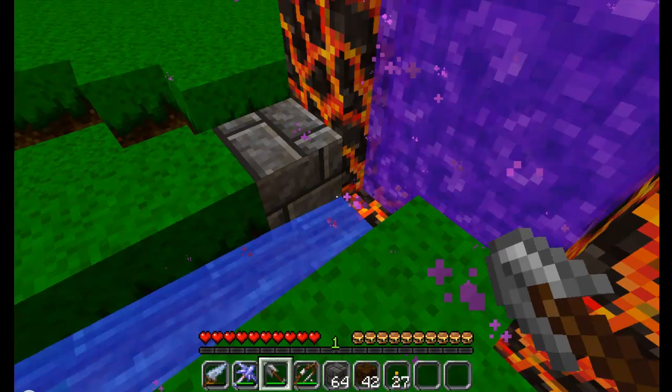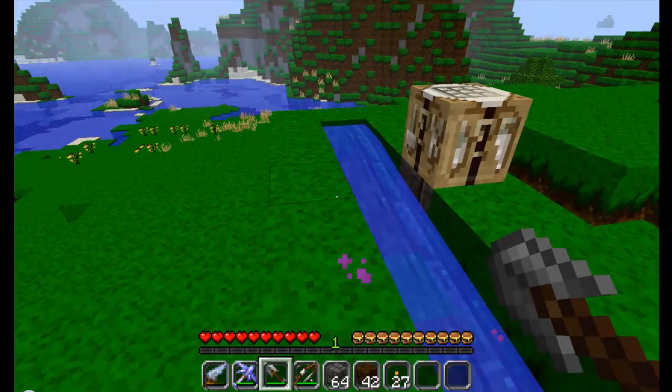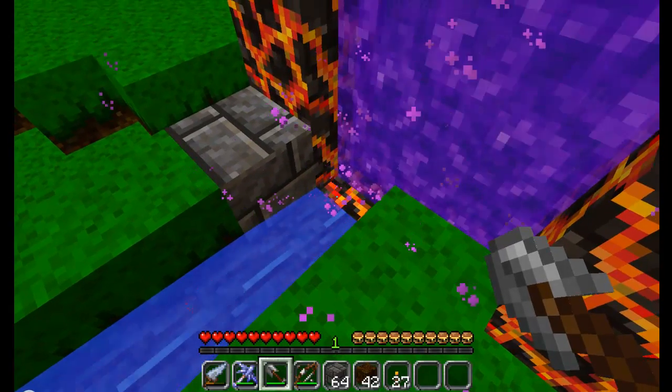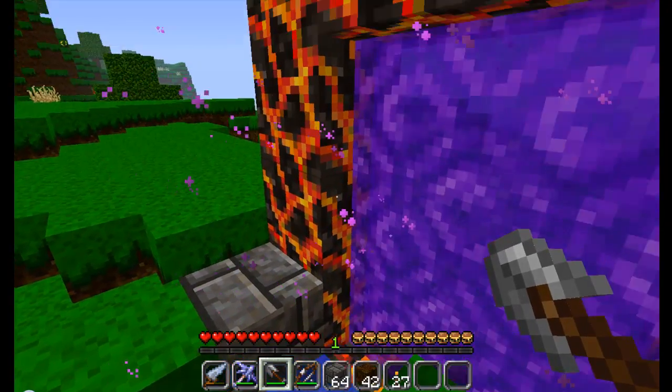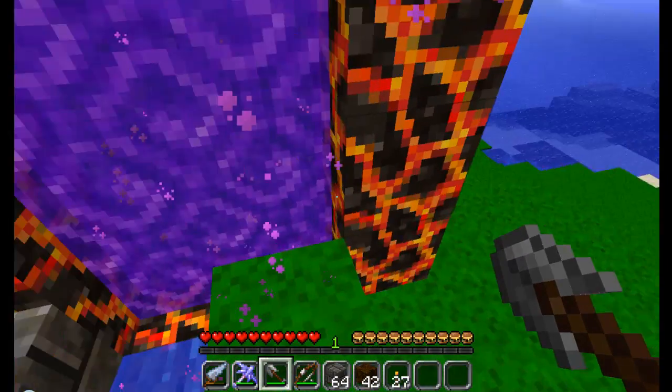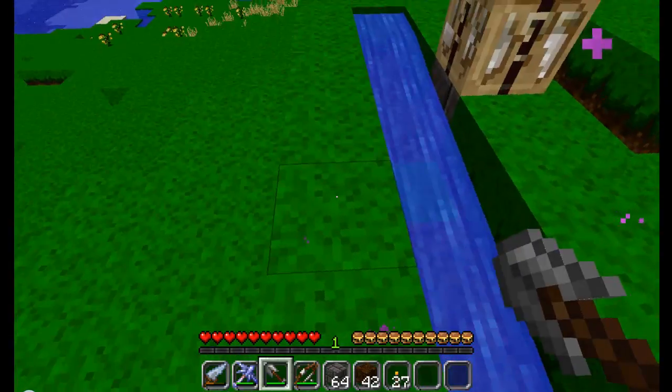Basically, create an obsidian portal — 5 up and 4 across. Then flint and steel it to make it a Nether portal.